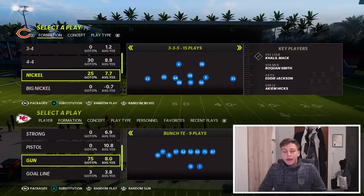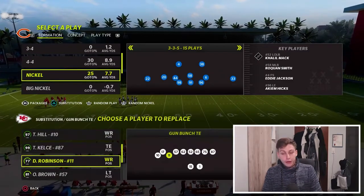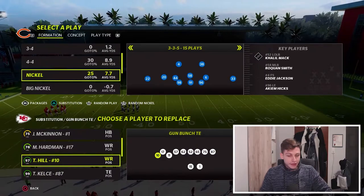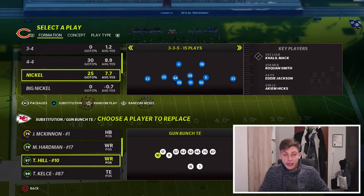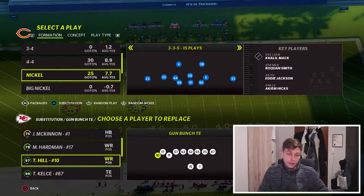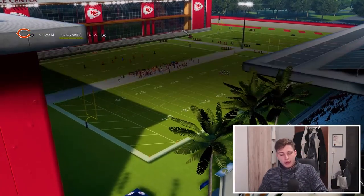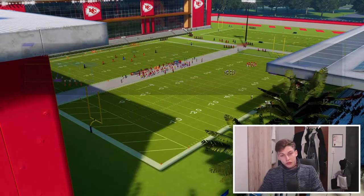What we need to make sure is that our fastest wide receiver is in this outside spot right here, because he's going to be the guy to beat the coverage and he needs to have the most speed possible. Tyreek Hill right here is going to be that guy. We're going to call PA Boot Over, and I generally recommend calling this with the post going to the short side of the field.